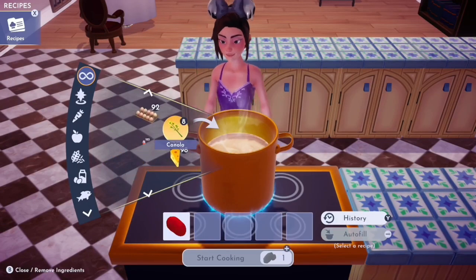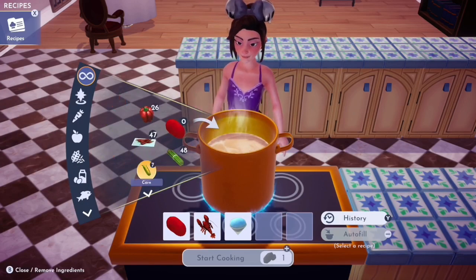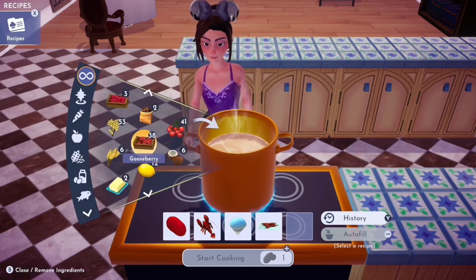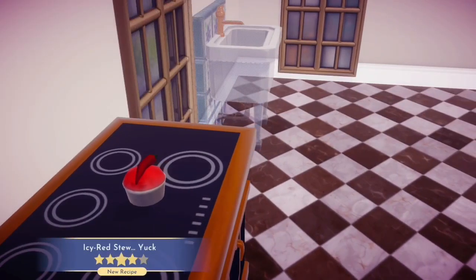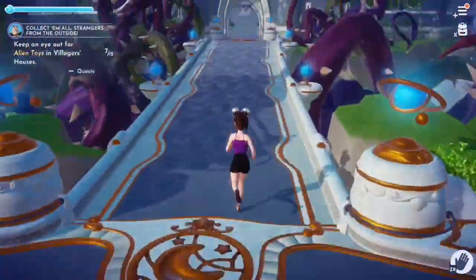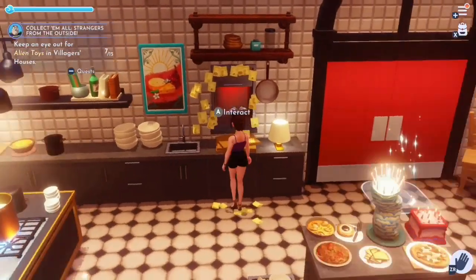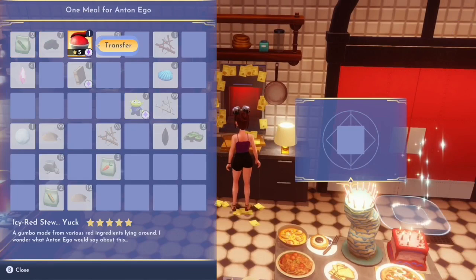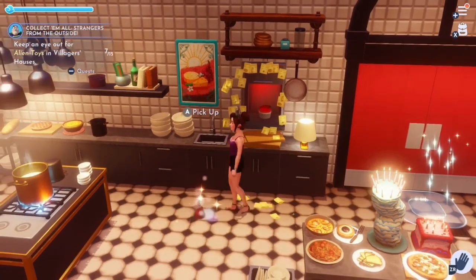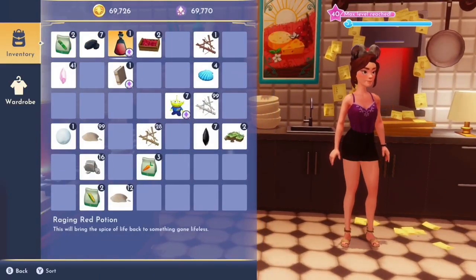We're going to need one red potato, one lobster, one slush ice, one chili pepper, and one raspberry. We cook these up and we'll get the icy red stew. We need to take this stew into Remy's world at the castle, and once we're in here we need to set the stew in the serving window. And we got the raging red potion — this will bring the spice of life back to something gone lifeless. And that's it for the red potato quest.